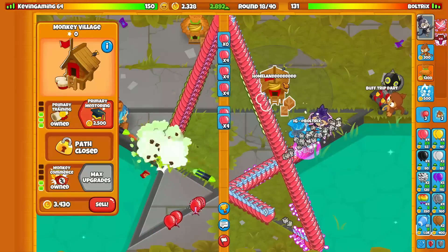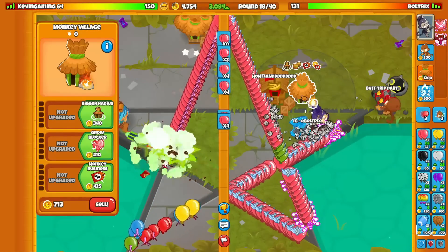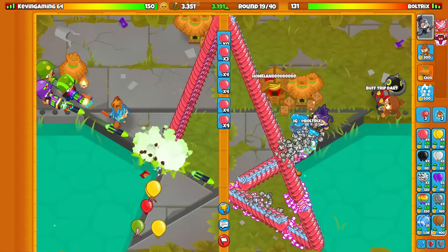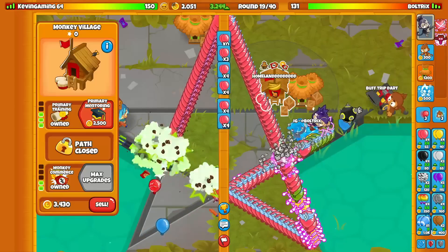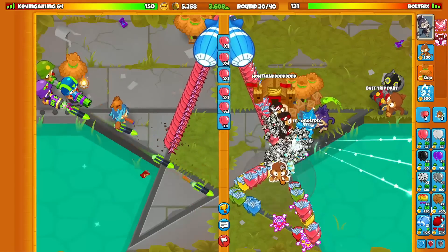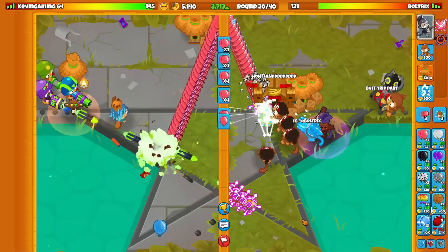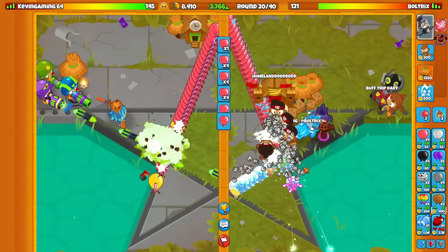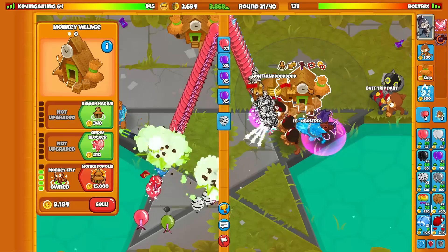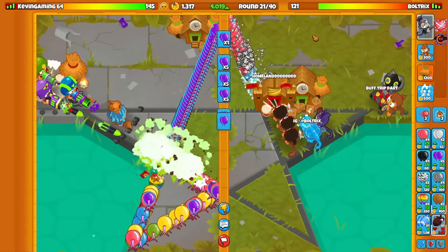These pink balloons are low-key pushing a little bit more than my liking, so we're going to have to do something about this. Let's go for Jungle Jumps - that could enhance our Icicles upgrade a little bit. Let's go for Primary Training, which will make the Icicles even better too because the ice is a primary tower. And then we'll also go for the Primary Mentoring. I also want to go for the bottom path that creates on the village so we can get even more money from sending all this eco.